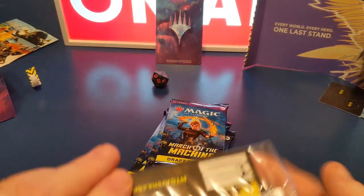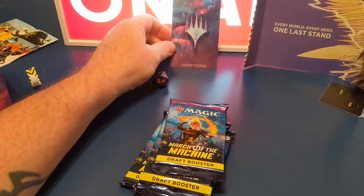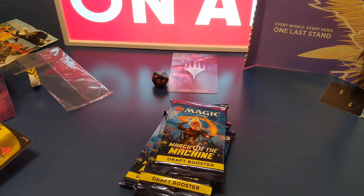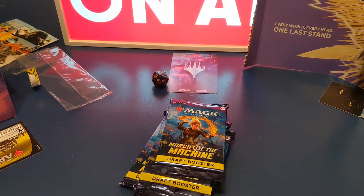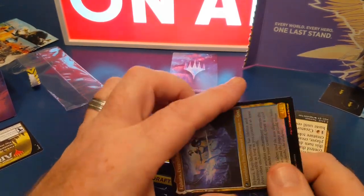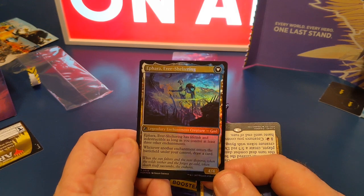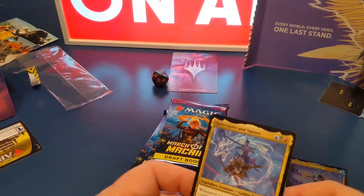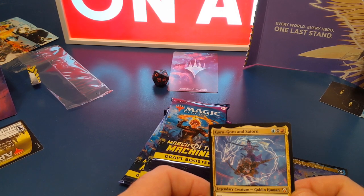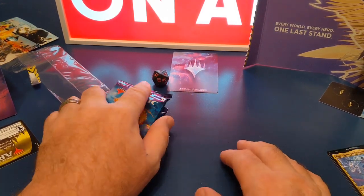I'm going to look at some stuff here. I'll keep that — I don't know if I've shown that but I'll keep it there. I will be redeeming that. We've got this — a foil. I'm not going to say the name because I'm going to butcher it, and then we've got that — that's a nice card. Goro-Goro and Satoru, for someone anyway. Let's get into these.